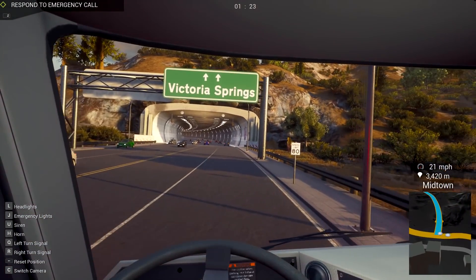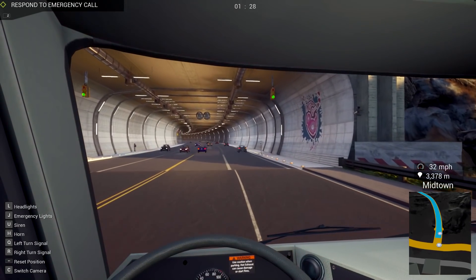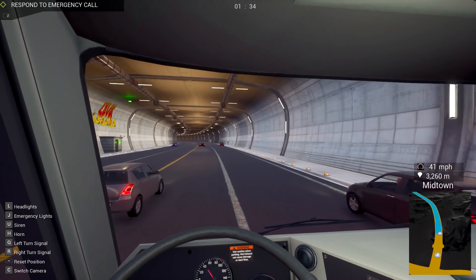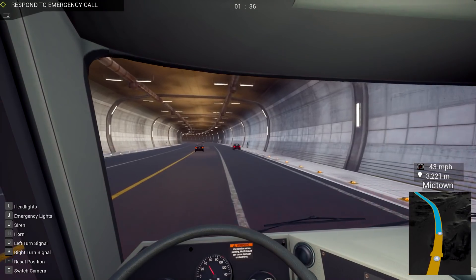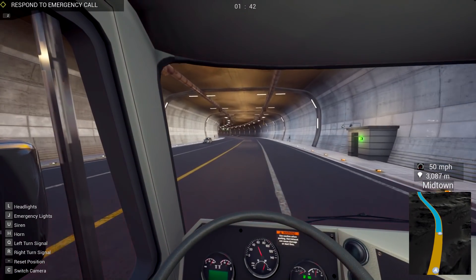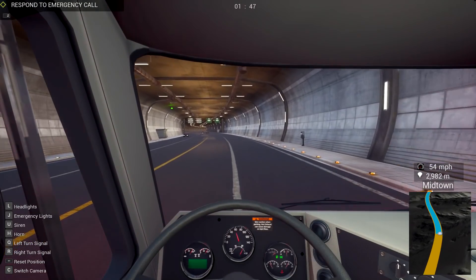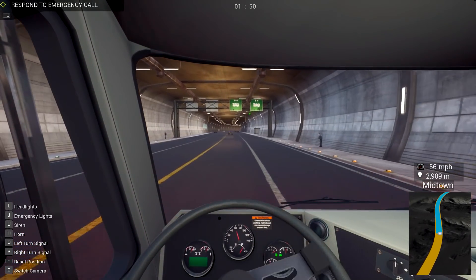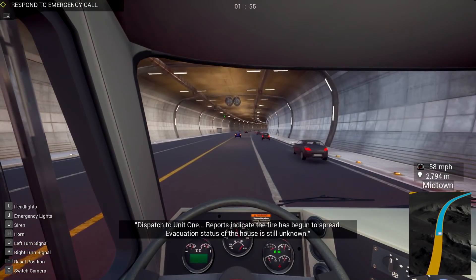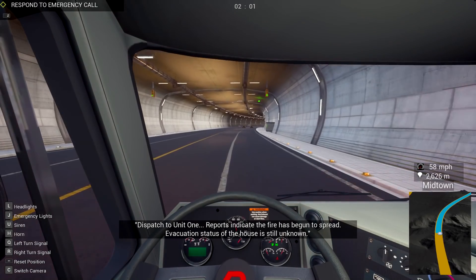He got turned here - that's why he stopped! Yeah, he's gonna follow me now. I'm gonna show him how to drive this truck. It's hard to see where this guy's swerving behind me. I don't want to smack his truck either. So we got a little ways to go here. I wonder if there's gonna be tunnel fires, accidents. Dispatch to Unit 1 - reports indicate the fire has begun to spread. Evacuation status in the house is still unknown.